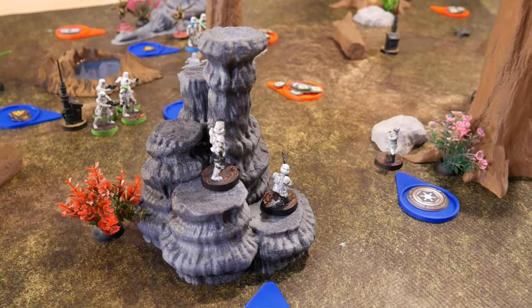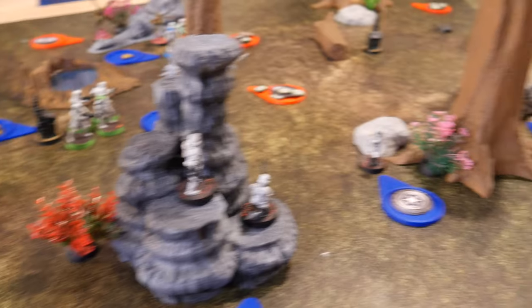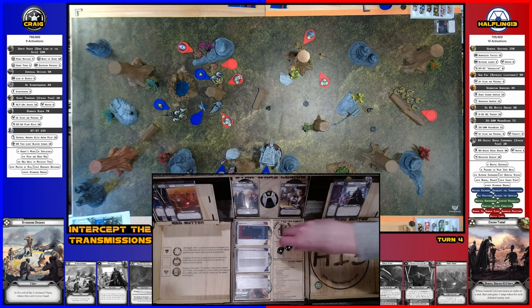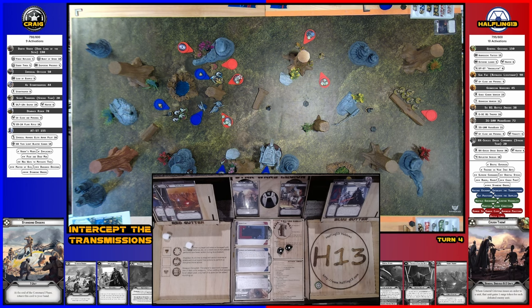Scout troopers aim and shoot at the droids — two black dice hits. Cover takes one, but they have Sharpshooter 1 which cancels the light cover. Both dead.